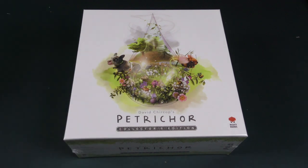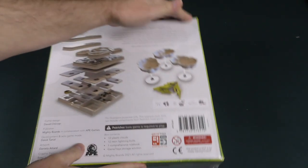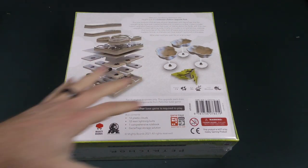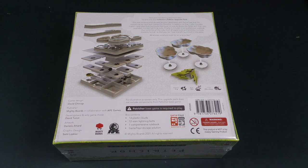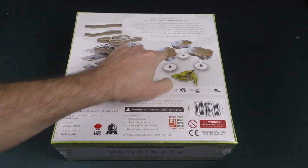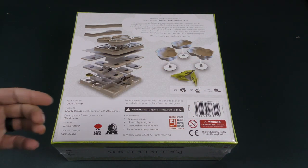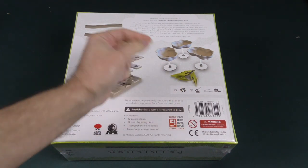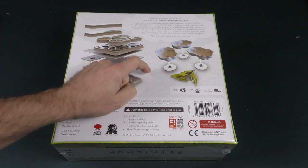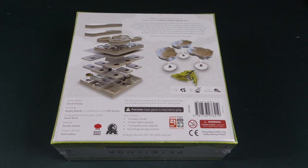Let's first break into this big box. It is a way to store all of the components for the base game of Petrichor, any of the expansions — the Honey Bee and the Flowers — and this new Cows Expansion as well, plus any promo material. They have upgraded the clouds that were a cardboard construct before, and the Lightning Bolt Tokens, which were also cardboard. These are now going to be resin for the Lightning Bolts and plastic for the clouds.